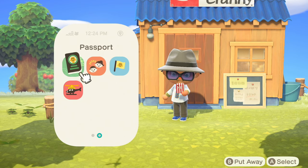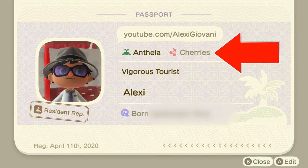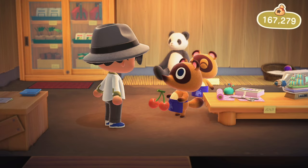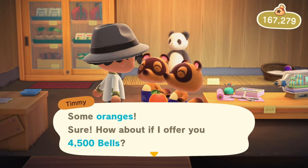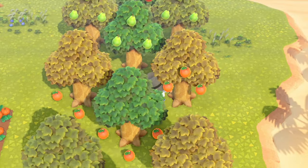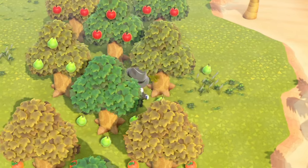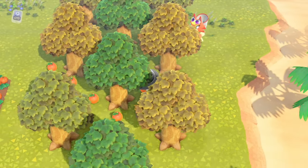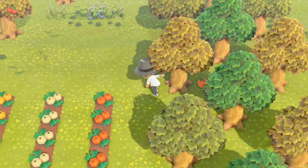Each island has a native fruit — mine is the cherry. There are 5 regular fruits plus coconuts. The native fruit only sells for 100 bells each, but if you can source the other fruits they sell for 5 times as much at 500 bells each, and coconuts sell for 250. I've settled on 3 trees per fruit in a formation that allows me to quickly shake them and collect as they fall in a nice pattern.